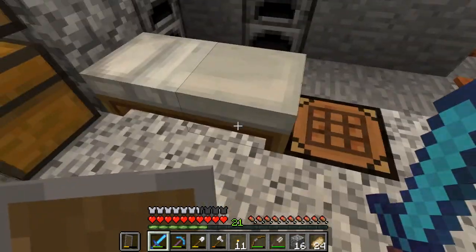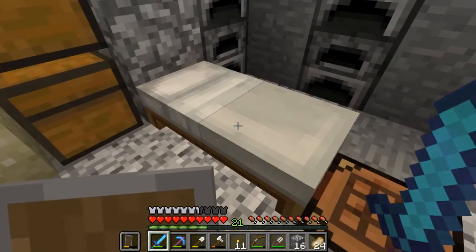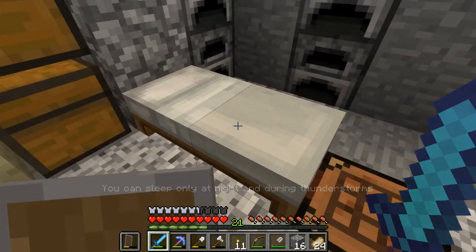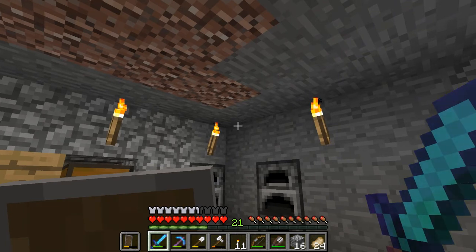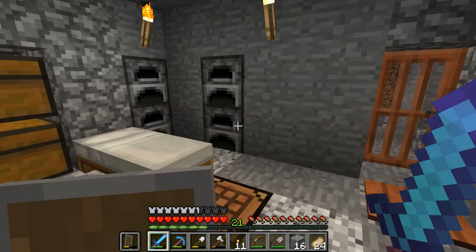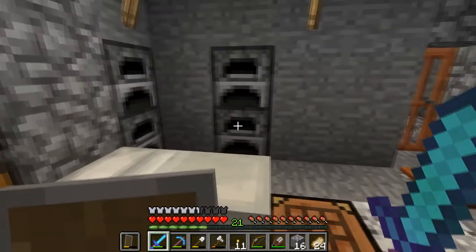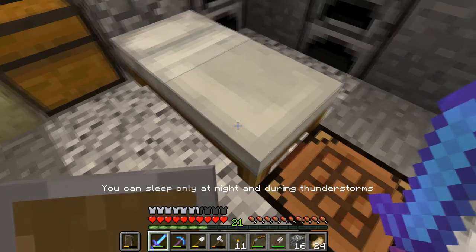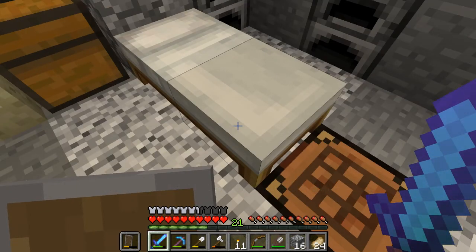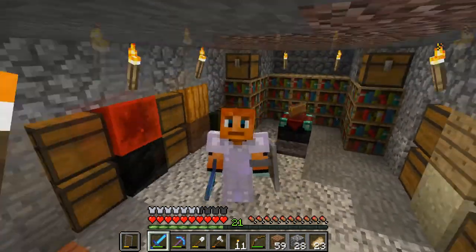There's a new message that appears when you click a bed during the daytime. It says 'you can sleep only at night and during thunderstorm.' This is something that's been in the game for a while - you could always sleep during really dark thunderstorms because it gets dark and whenever you sleep it changes the weather to clear. But it never said that before. Now it says 'you can sleep only at night and during thunderstorms.'